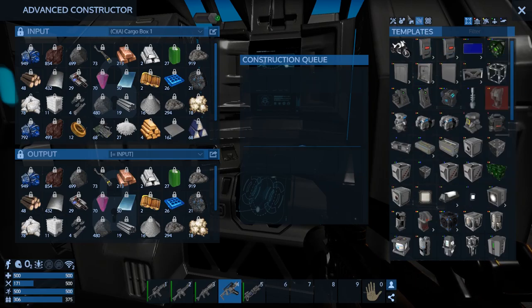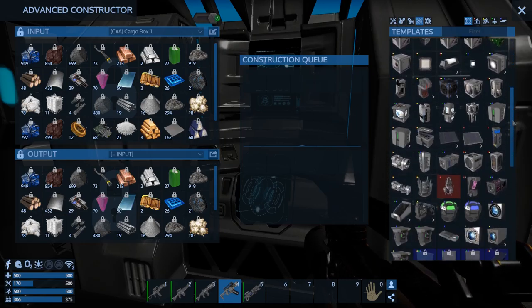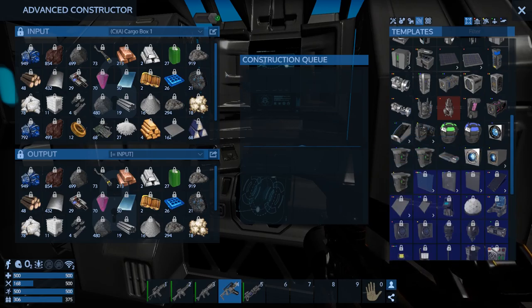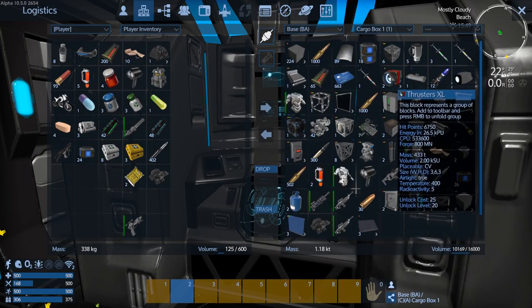That's 10 flux coils to make one. Can we make CV thrusters? Yeah, right there - two and two, so we could make six right now. We need an RCS. We almost have enough to make the - if we threw those other big giant thrusters in, we'd have enough.